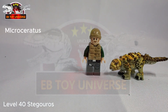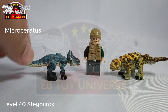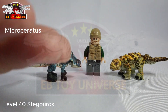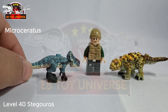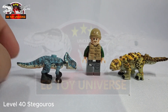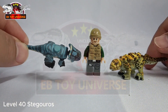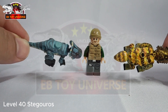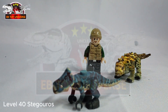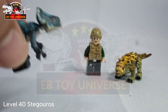Up next, we have the Microceratops. This one is a lot thinner compared to this one because I think he uses only one human body, turning it sidewards for the body and cutting some parts. Look how thin it is — but it's okay. It's so cute. Look at the amount of detailing he put on it — amazing!